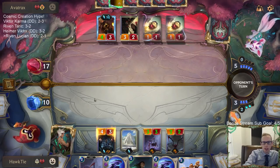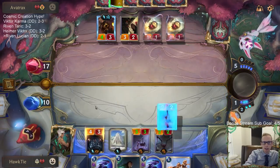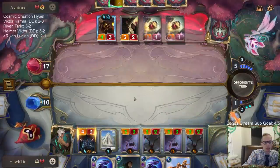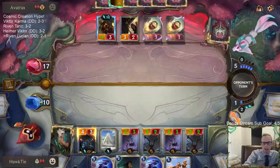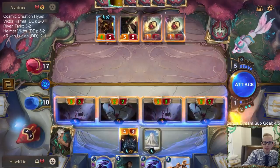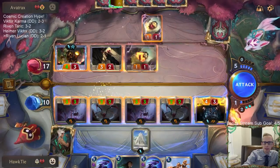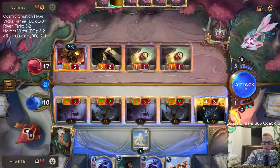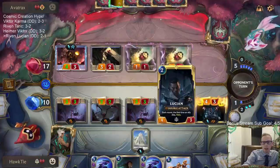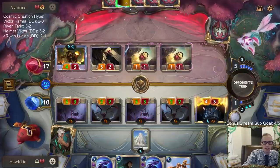This is just crazy — it's like Blighted Caretaker on steroids. Really hope they don't kill Lucian, but they have to use Get Excited otherwise they're just dead. That's got to be what this is — okay, a Fervor. Yeah, they had to be able to kill Lucian.